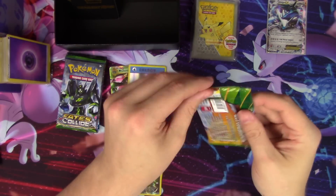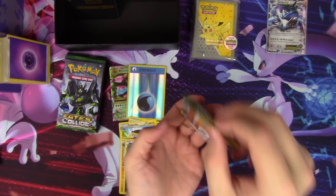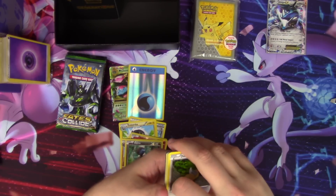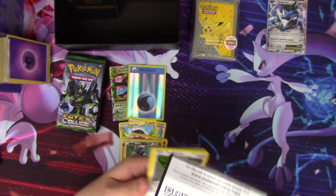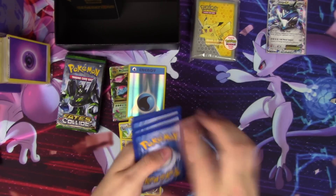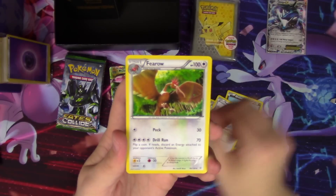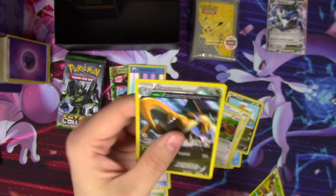Roaring Skies — come on, cards. We get Dunsparce, Wingull, a Dratini, Electric energy, Swablu, Skyfield — take that — Fearow, Mega Turbo — also good — Ninjask, and a Dragonite hollow, Ancient Trait rare.